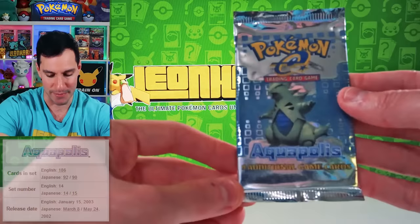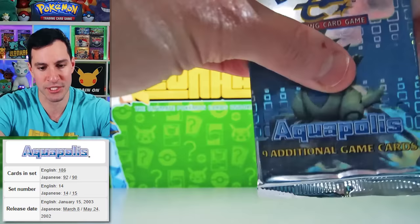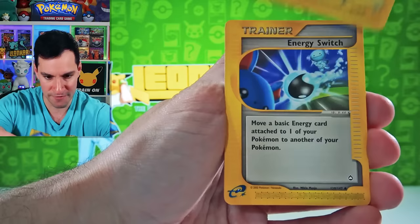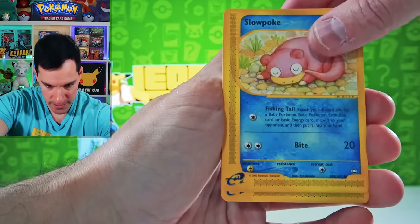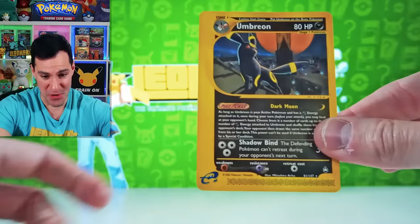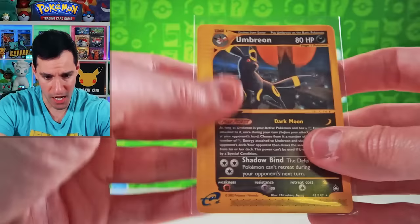Next up we gotta keep going with a beautiful Aquapolis. Crystal Lugia — I've never pulled a Crystal Lugia. There's more than Crystal Lugia in this set, but that is what I'd love to pull for y'all today. Is he Moonwalking? Weezing, Energy Switch, Marill, Sneasel, Slowpoke, Drowzee in a tree, Cubone. The reverse is a Memory Berry. And... Umbreon! Beautiful card — I'm putting that in a sleeve. Umbreon is the Non-Holographic Rare.